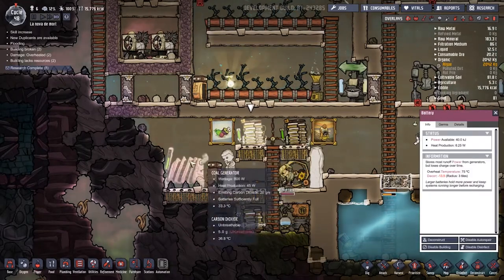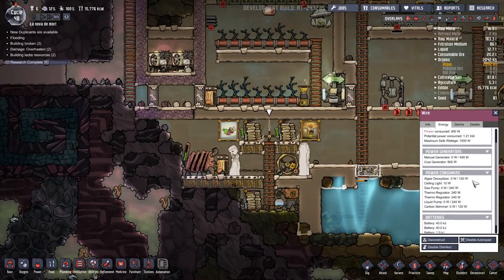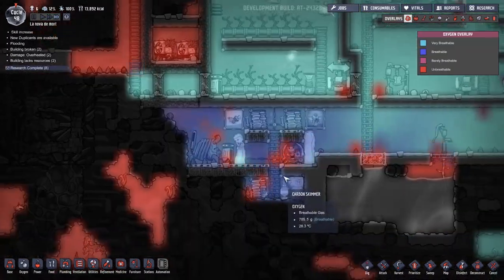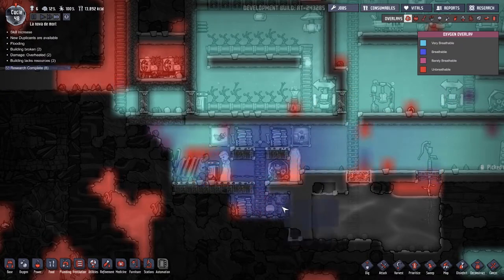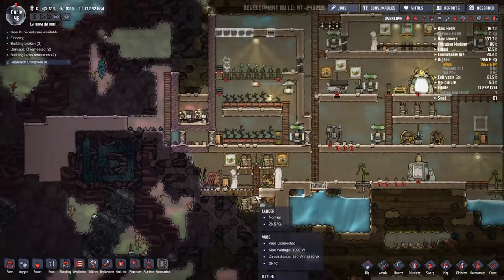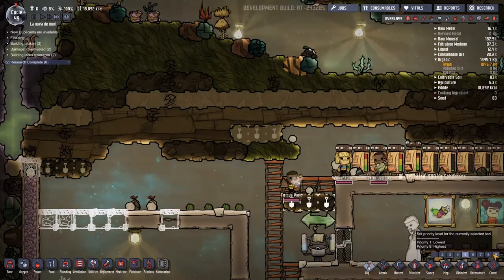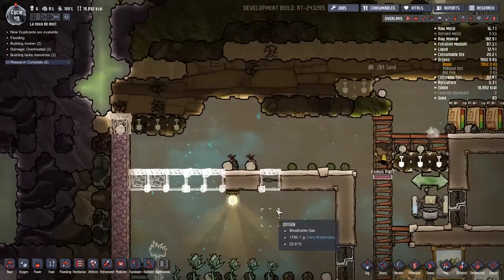This single coal generator manages to keep the power available. I wonder what's not running. The algae deoxygenizer and the thermoregulators are switching back and forth; the liquid pump's not running and the carbon skimmer is barely running, which is unusual — I was expecting the carbon skimmer to be working overdrive with this carbon producer. Maybe we should make these airflow tiles so the carbon that gets made there also drops down. I'd like to start making iron floors instead of copper at some point.